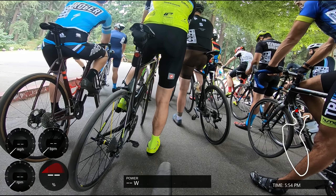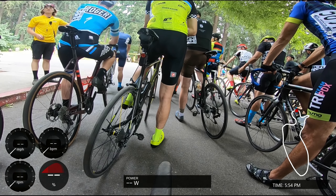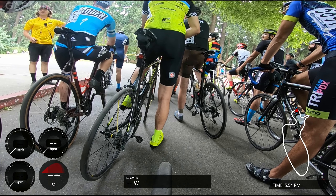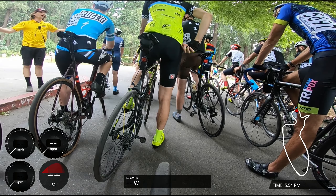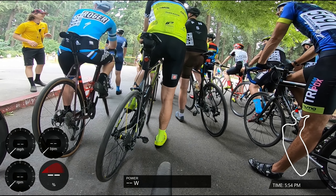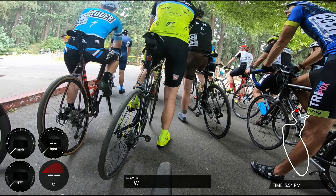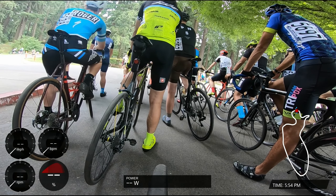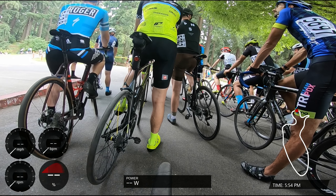Welcome back to another Mount Tabor race. This is going to be the fifth race out of a six-race series, which took place on June 30th, 2021 at Mount Tabor Park. For those new to this race, the course is on an extinct volcano, and each lap is around 1.2 miles long with around 300 feet of elevation gain.